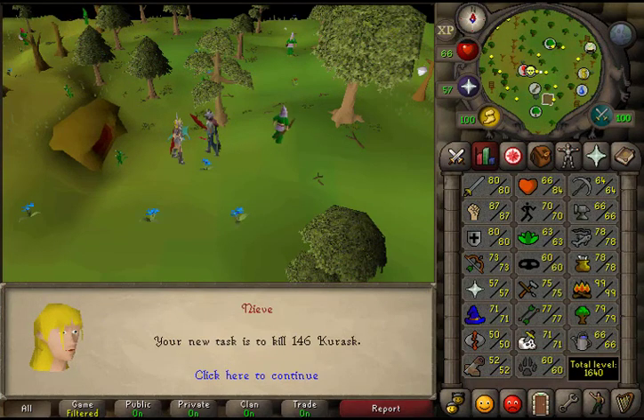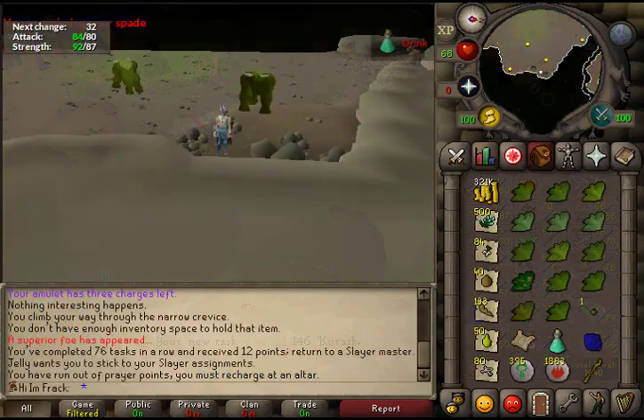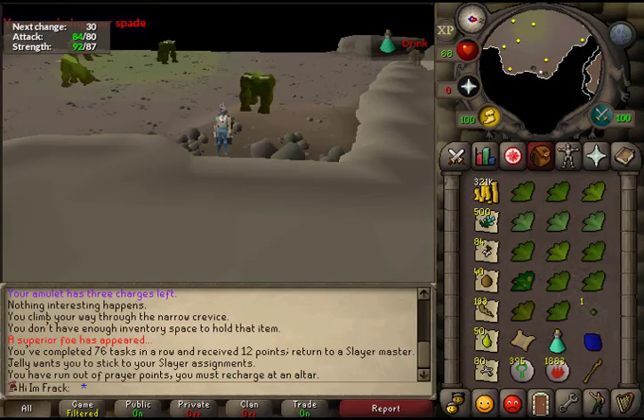Just got my first Kurask task. These things are amazing for anybody, but especially for Iron Man — they drop incredible things. I do have a leaf-bladed sword so I can just melee them. I'll probably be back with the loot from this task.